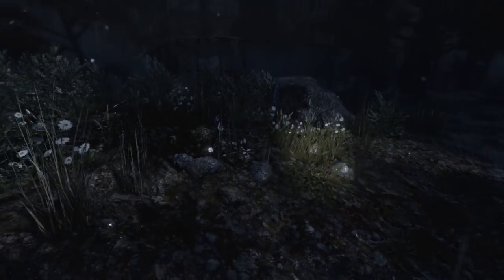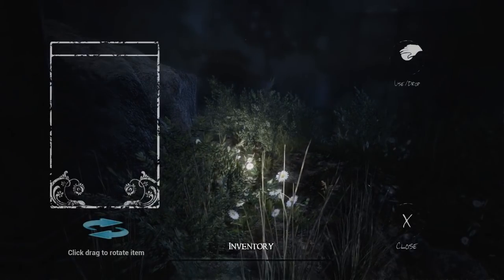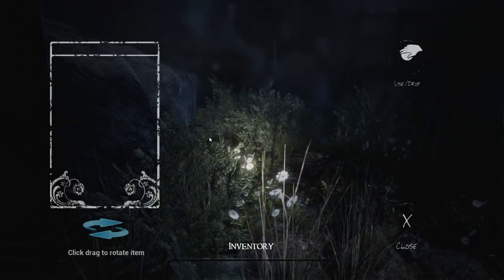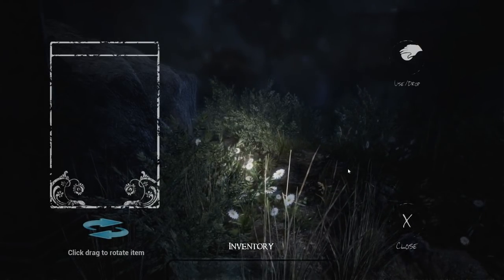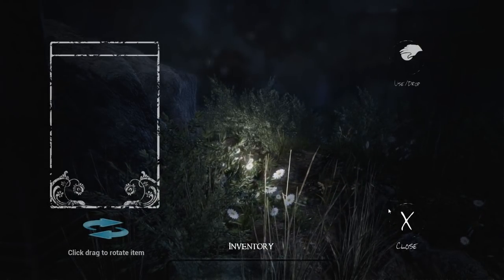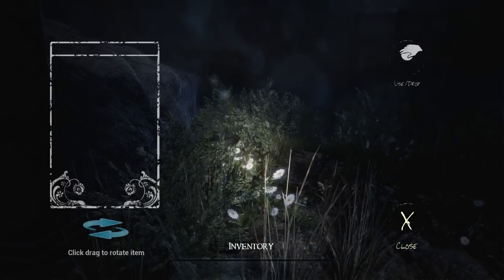So if I need to find a key, we can't go everywhere straight away. Does that also mean we get an inventory or something? We do — I is inventory. And it looks like we didn't actually bring anything with us. It's always nice when you play as someone who came prepared. Click and drag to rotate items, then use and drop them when we find them.